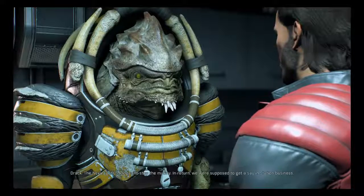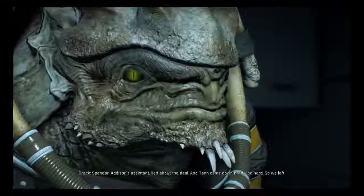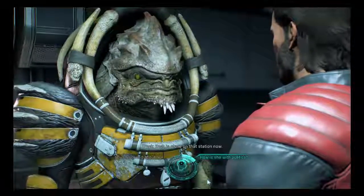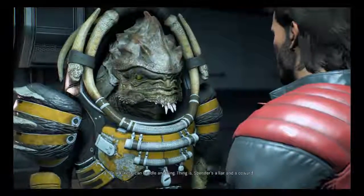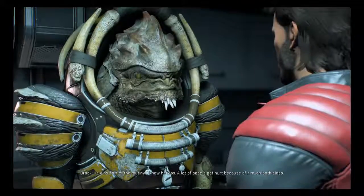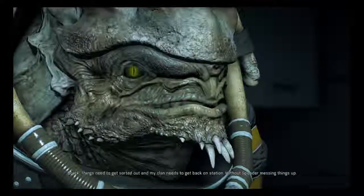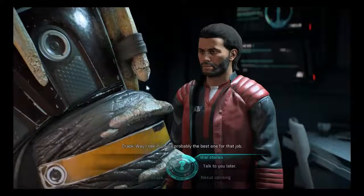'Why did the Krogan leave the Nexus?' 'The Nexus got us Krogan to stop the mutiny. In return, we were supposed to get a say in station business. Spender — Addison's assistant — lied about the deal, and Tan came down hard. Too hard. So we left. Keshe is alone on that station now.' 'Do you think Keshe can handle station politics?' 'Keshe can handle anything. Spender's a liar and a coward — he was part of the mutiny. A lot of people got hurt because of him, on both sides. Things need to get sorted out and my clan needs to get back on station, without Spender messing things up. You're probably the best one for that job.'